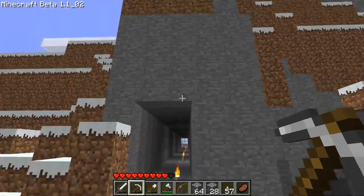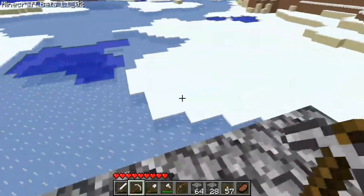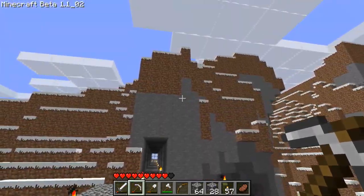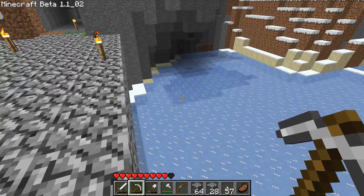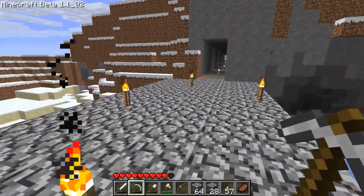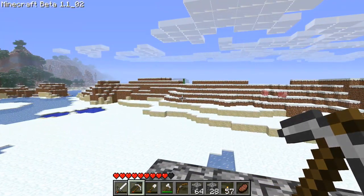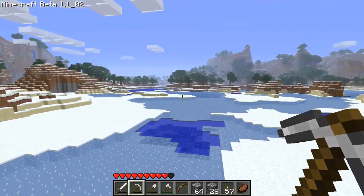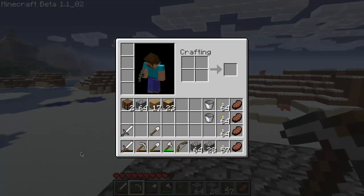That ate up both of my stone picks I had just made. We might need to use iron picks or a lot of stone picks. I'm not sure how far away I want the mob farm to go, because mobs will despawn if they're a certain number of blocks away from you and I don't want that to happen — that would just be annoying.